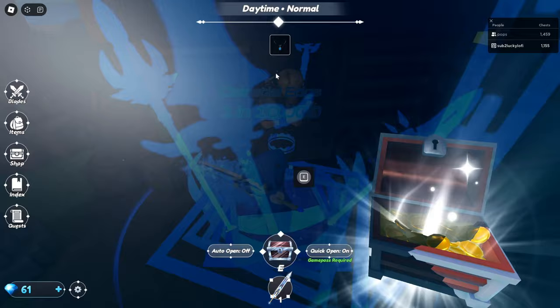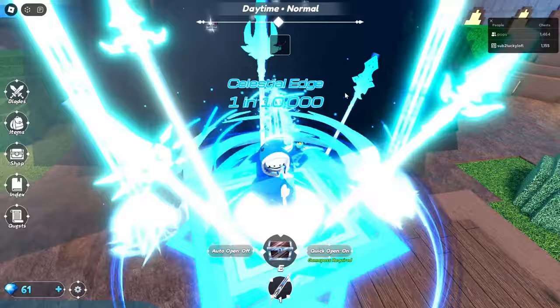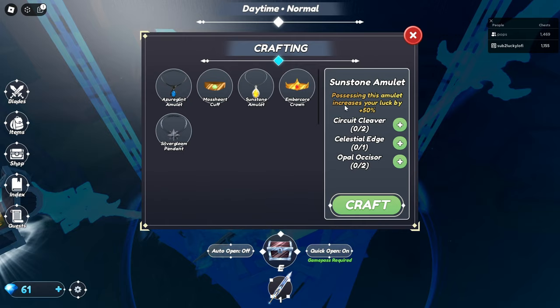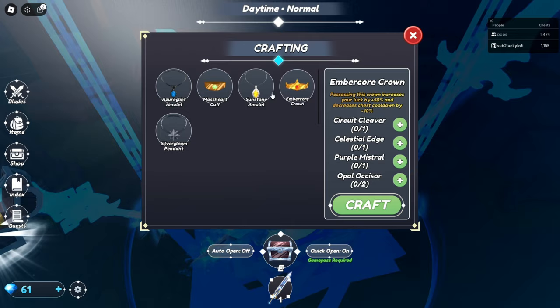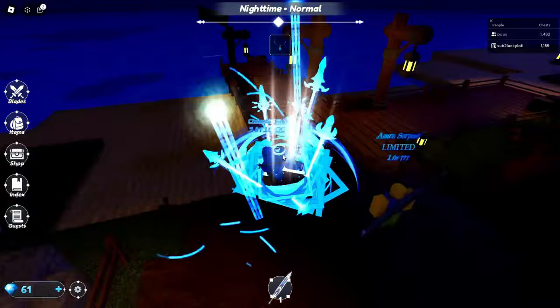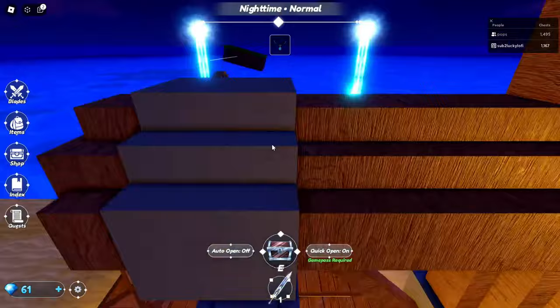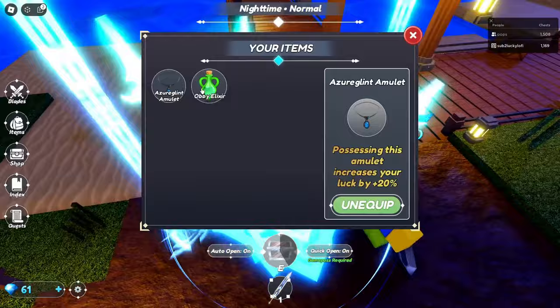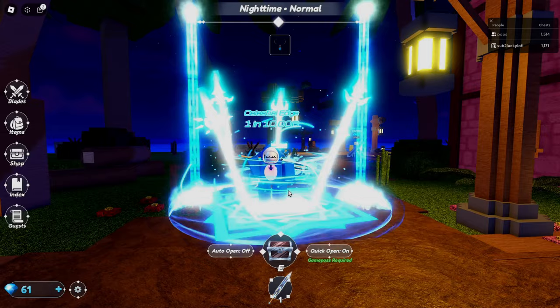We're going to keep rolling trying to get something better. The only thing we need for the other recipe that's different is the Purple Mistral. We just need two Circuit Cleavers and then Purple Mistral. We're going to save our Celestial Edge and not waste it on a little extra speed. We probably want to spend more Robux on gems to get lucky enough for the other stuff. Look how fast I am — you get a massive speed boost when you die. We might as well save this elixir and build up a bunch. That's going to be it for this video — thank you guys for watching. The game does look really nice. If you enjoyed, make sure you like and subscribe. Peace out.